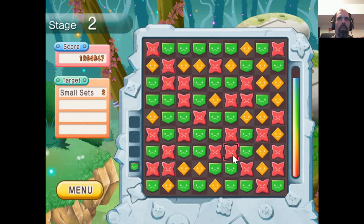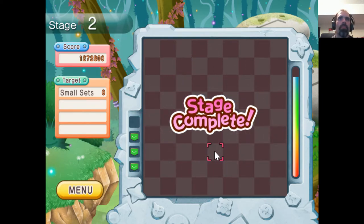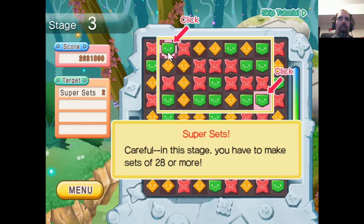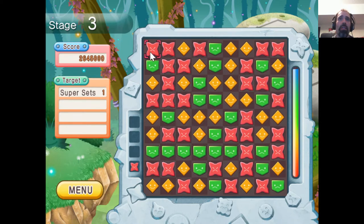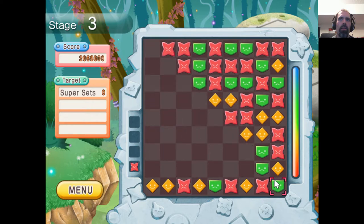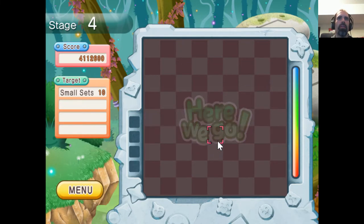Yeah! Look at that, more colors coming — ho ho! Superset: 28 or more. I don't like it when games tell me how to play. It looks like I get three more colors: blue, dark blue, light blue, and orange. Interesting. So small sets, ten or less.